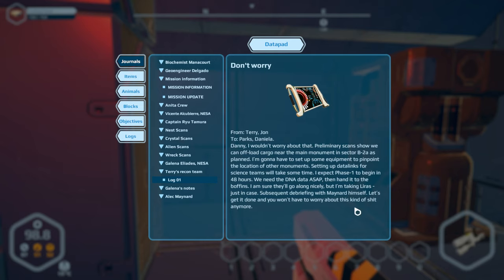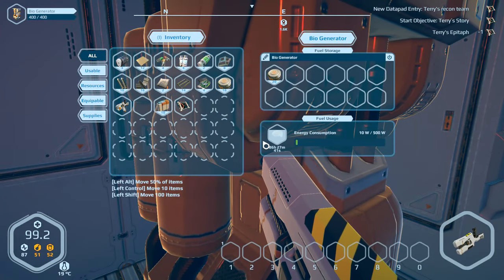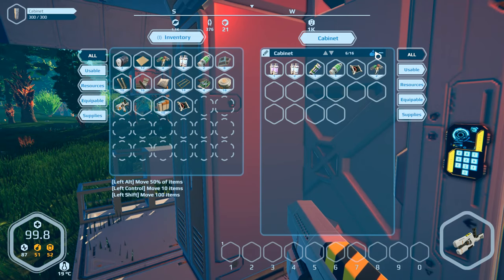I have no idea what's going on — we will figure it out. Is there anything in here? There's biomass, so I'll leave that for now. Oh, there's food in this locker!